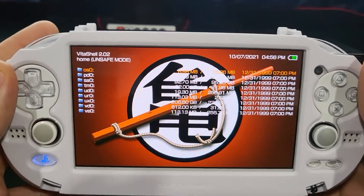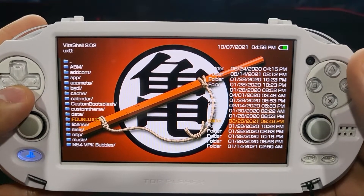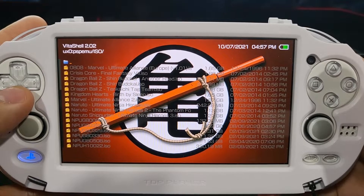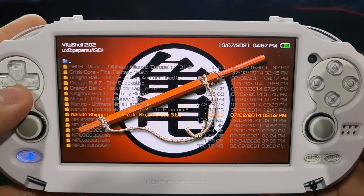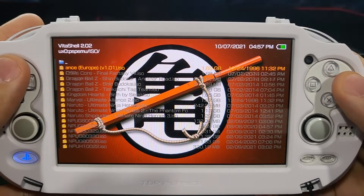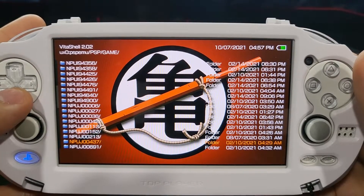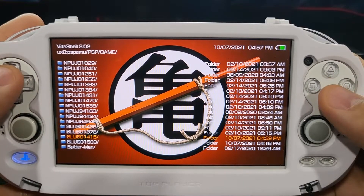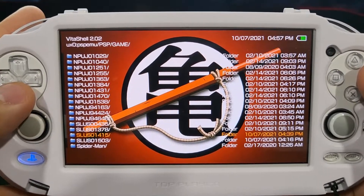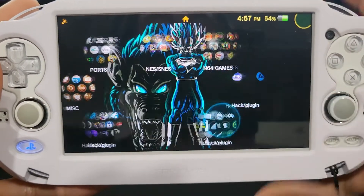Back on the Vita, I want to make sure everything transferred over properly. I go to UX0, which is my SD2Vita, then into PSPMU. There's the Marvel Ultimate Alliance ISO that we added earlier — that's the PSP game — and then there's the Harry Potter game still named by its title ID. Yes, that's the one from today. So we've got the Harry Potter PS1 game and Ultimate Alliance for PSP both confirmed on the device.